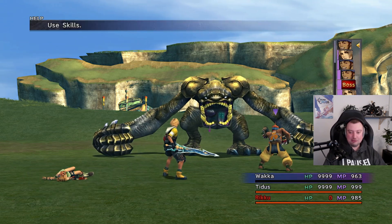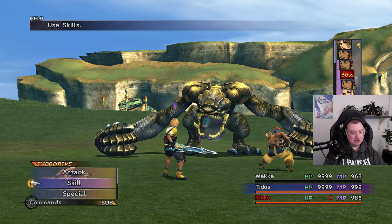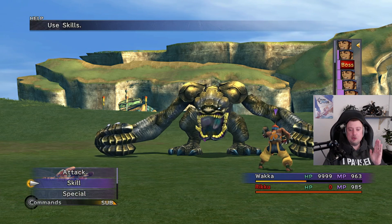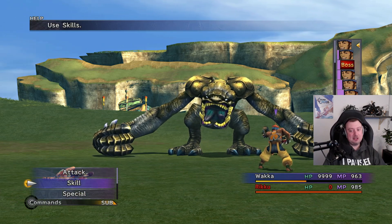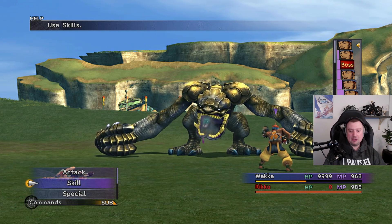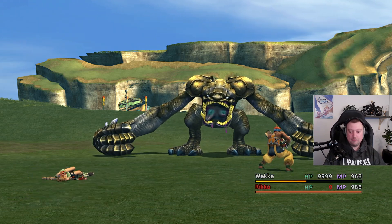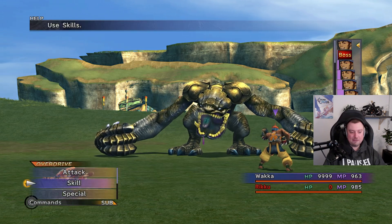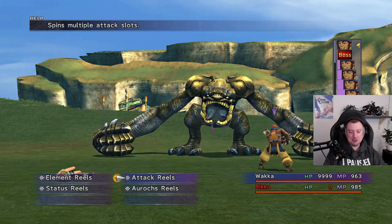Occasionally you will stumble, which is really annoying, so we might need to just try that again. There we go. Now, you need to hit Earth Eater twice in order to knock him over, and we've hit him once with a Quick Hit. So what we're going to do now is spam Overdrive — build up just by tapping the Triangle button with the Loner Overdrive — and then use that, and this should knock him over.